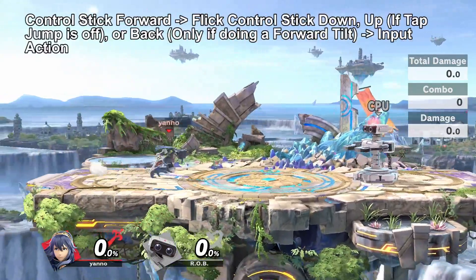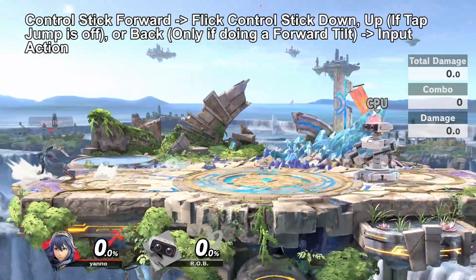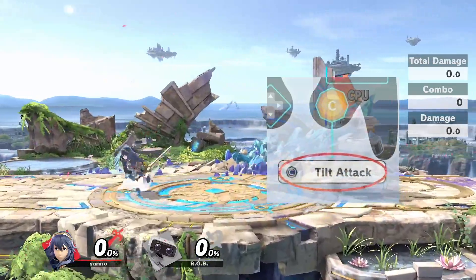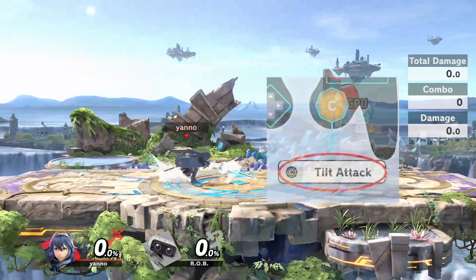That's not the only way that you can do this. If you don't feel comfortable waiting for the stick to go back to neutral, you can flick down, back, or up if tap jump is off, and then immediately input your attack. I find this a lot easier to do with tilt stick on, so you should really have that on as it's useful for many other things besides just this.